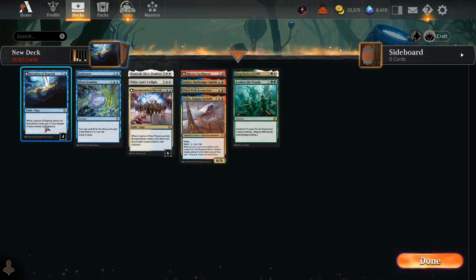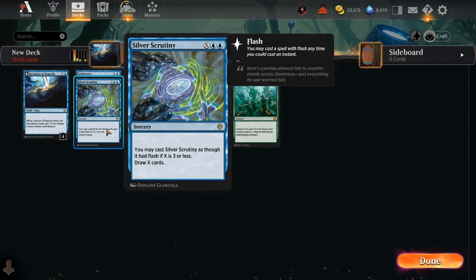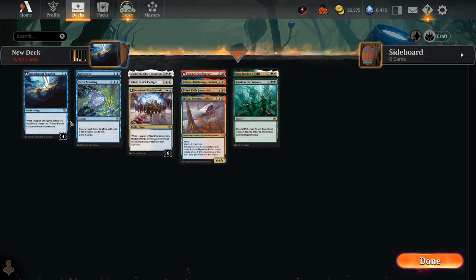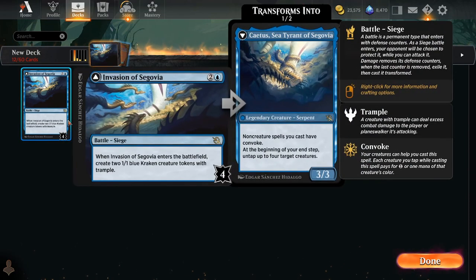So when you do flip Invasion and you have Cadus down, now you can tap your creatures to make the X on Silver Scrutiny even bigger. Even on the floor — you have to cast it for three or less — even with a flipped Invasion, that's still pretty good synergy. You don't have to have all your creatures untapped, you don't even have to have very many of them.